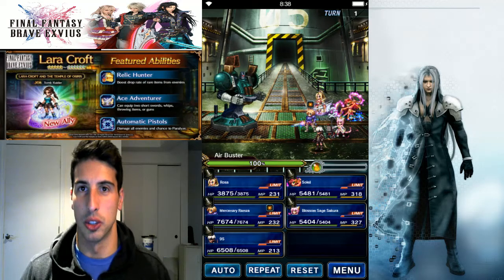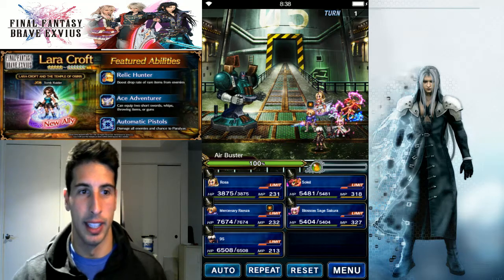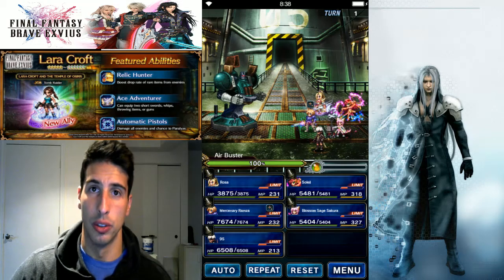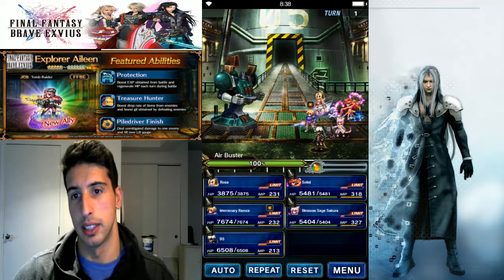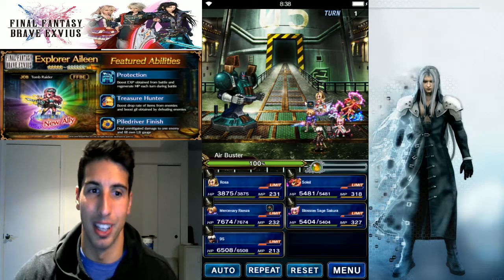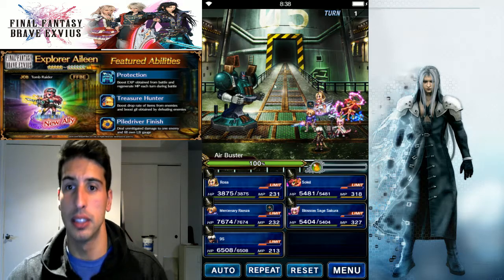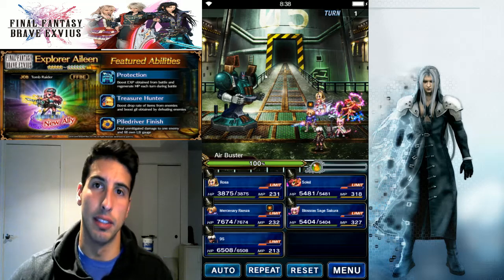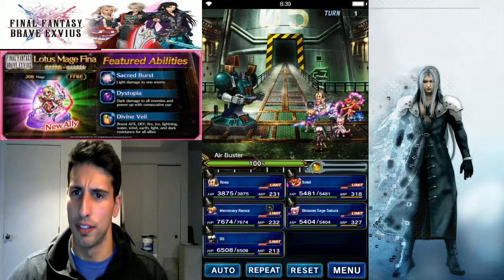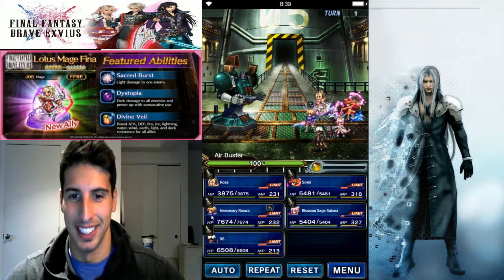The Air Buster is a machine, so if you have Machine Killer you're gonna do more damage. He has four million HP, 350 attack, 300 magic. He's imperiled to lightning and water, so lightning or water damage will hurt him more. He's immune to attack and magic break, but you can break his defense and spirit — that's what 9S is here for. He does a lot of physical damage, which is why we're bringing the new Mercenary Ramza.